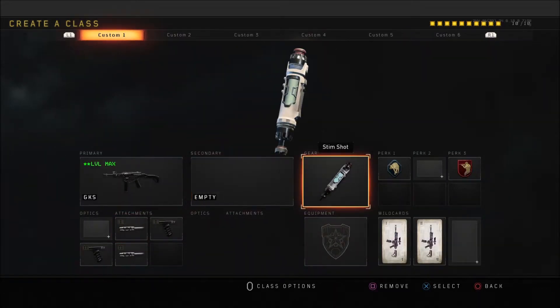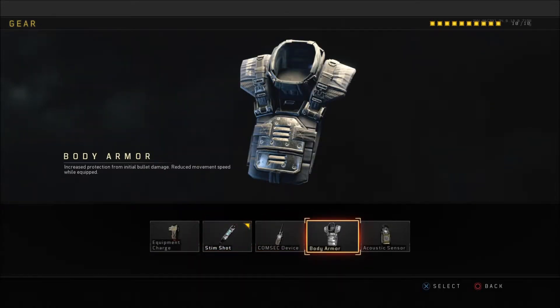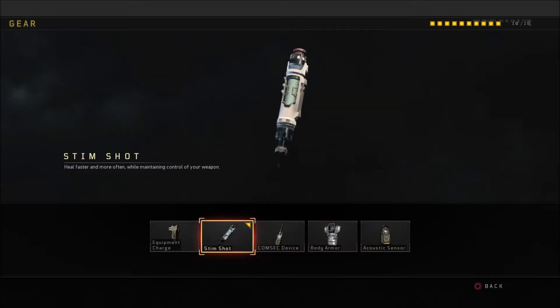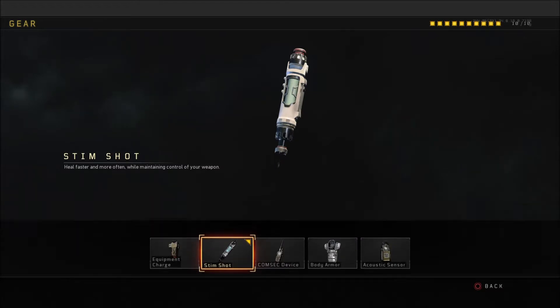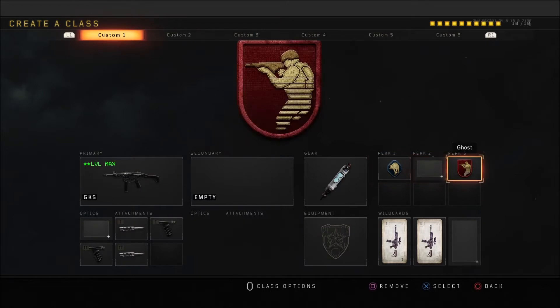I never run a secondary. The gear I use is stim shot — it's just a clutch thing, a crutch perk really, because health regen is basically non-existent so you need to get your health back to full fast. In terms of perks, I like to throw on scavenger because I'm always in people's faces running around spawns and need to pick up more ammo — that's a crucial one for me.